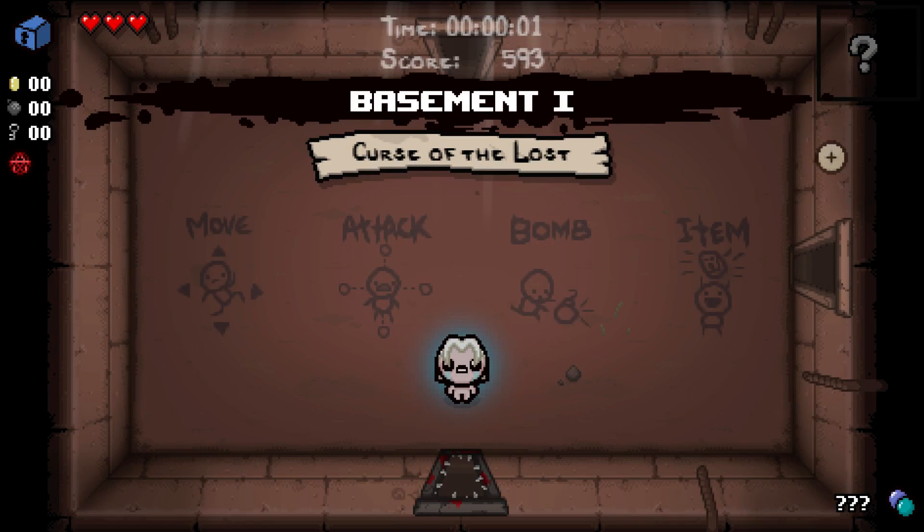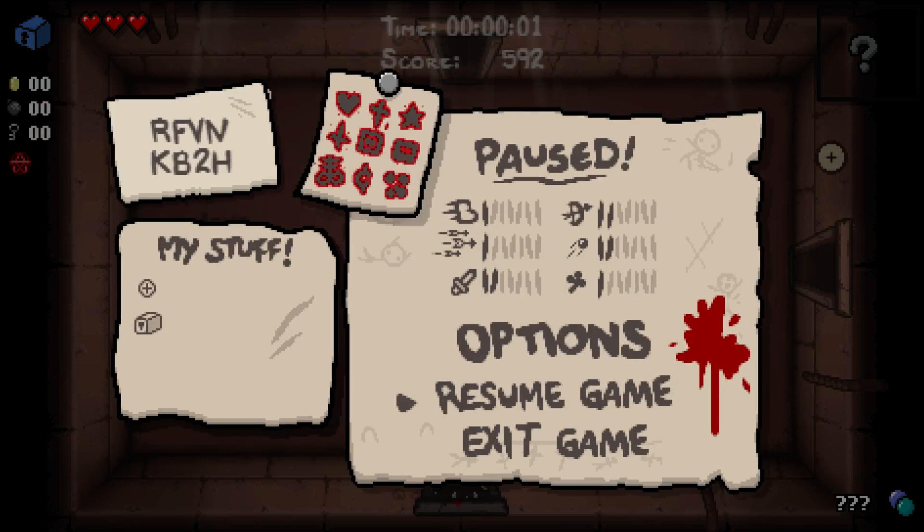No whammy, no whammy, stop. Pandora's Box and the Wafer, along with the pill. Here's your seed: Romeo, Foxtrot, Victor, November, Kilo Bravo 2 Hotel. Terrible speed, terrible tears rate, decent damage it looks like, but we also have Pandora's Box.